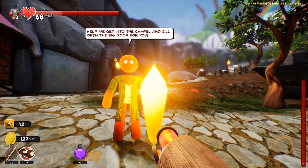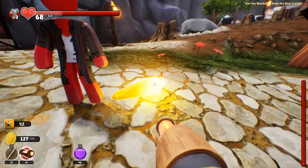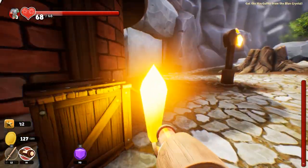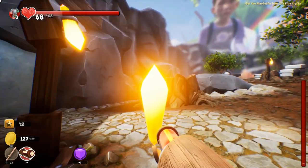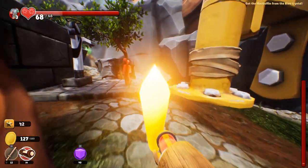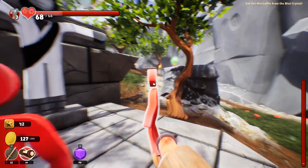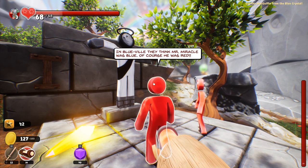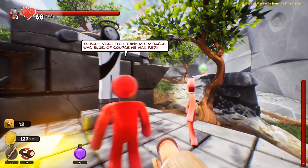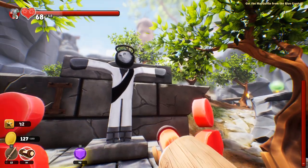Let me get into the chapel and I'll open the big door for you. We've got a bunch of these torches. In Blueville, they think Mr. Miracle was blue — of course he was red. Mr. Miracle for the win.